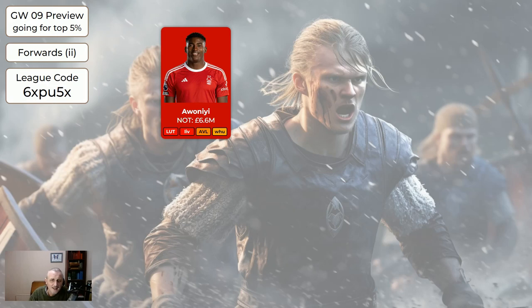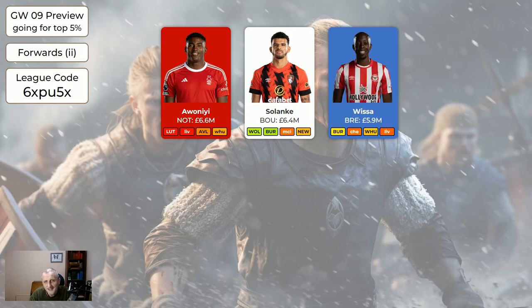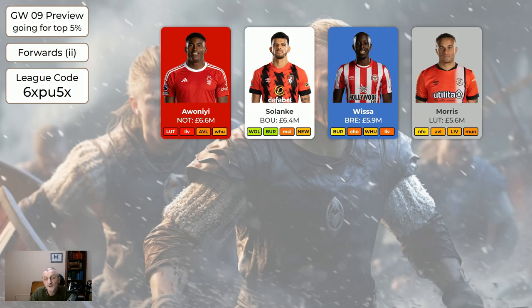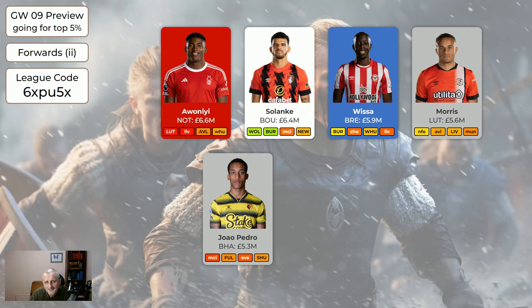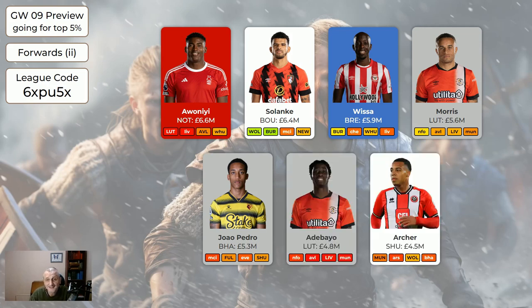On the cheaper forwards: Forrest is out for a while so he's a sell. Solanke has a couple of nice game weeks coming up at 6.4. Vissser — after this game week probably get rid of him, and if you want to do so now that's fine. Morris is nice cheap bench fodder at 5.6 and plays every game. Jota Pedro plays most games for some minutes and occasionally scores at 5.3. Adebayo is just there because he's cheap, and Archer is there because he's cheap — I should have made Archer grey, sorry, I'll try to do that next week.